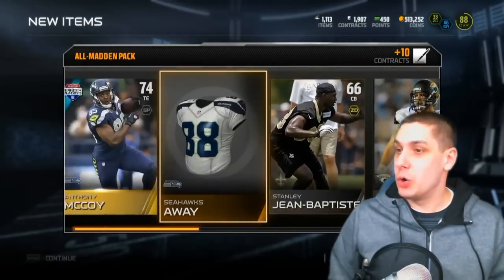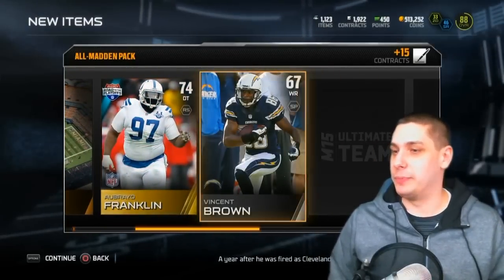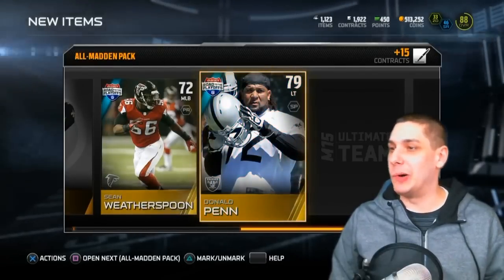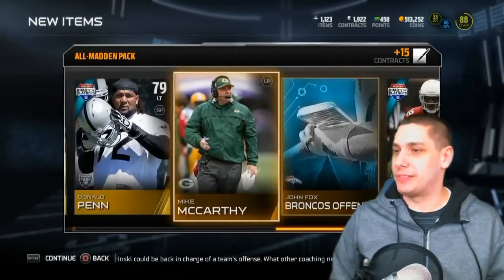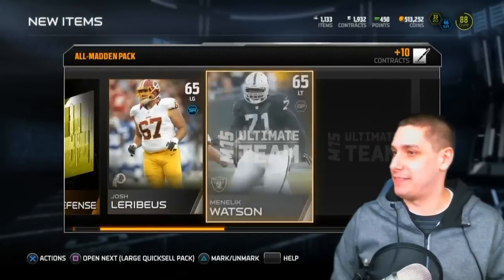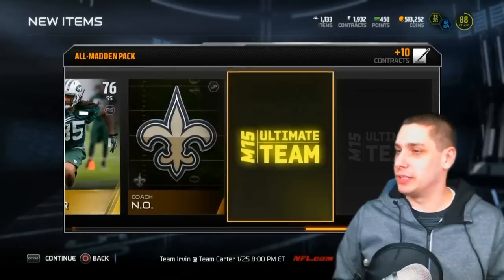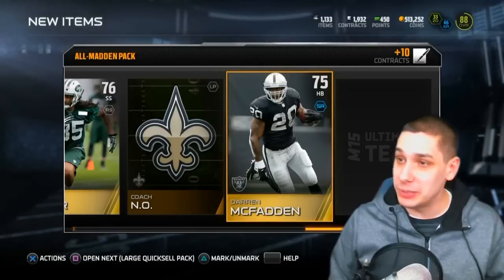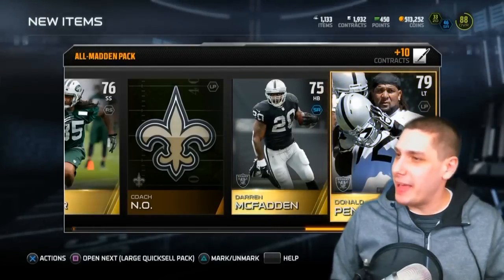We've still got two more packs — wish me some luck. We pull Vince Williams, Sun Life Stadium, Franklin, Vincent Brown, Sean Witherspoon, Donald Penn the goat — unfortunately it's not the tight end Donald Penn. We get Andre Ellington as well. Absolutely awful packs as usual — I just have the worst luck with packs. Brandon Tate, Calvin Pryor, New Orleans coach, and we are already down to our final card of this bundle. Absolutely brutal.